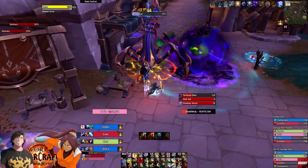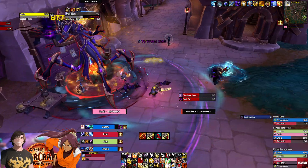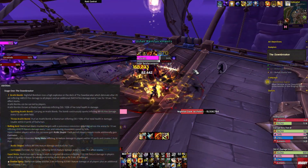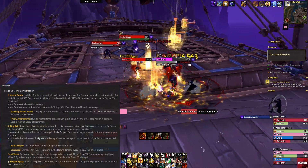Moving on to Rash'anan — for the notable trash before him: if you get targeted by the Dark Architect's Tormenting Eruption, use your defensives and interrupt as many Nightbolts as you can.